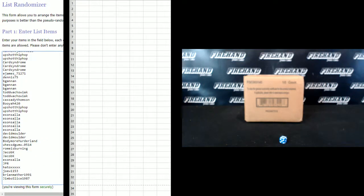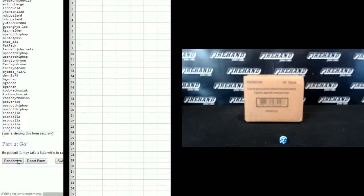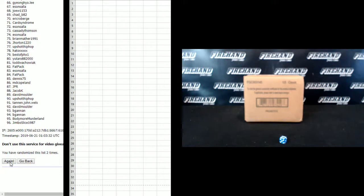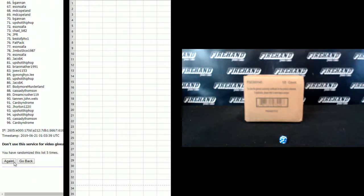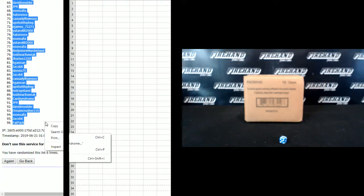Jimbo Slice on the bottom to start, Dream Crusher up top. Six clicks. One, two, three, four, five, and six. Chad B82 in the one spot, and Fat Pack in the 96.